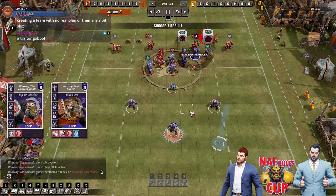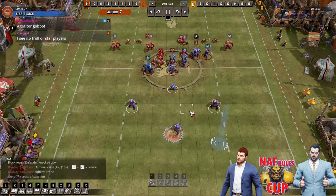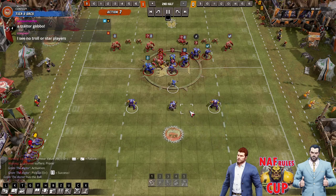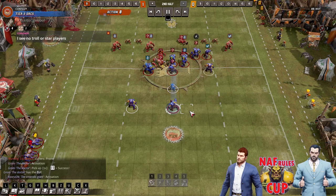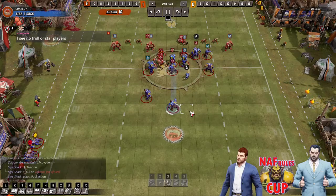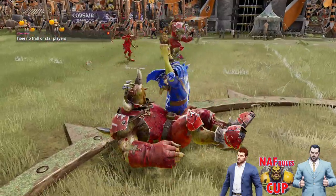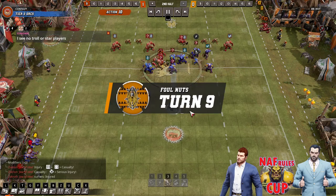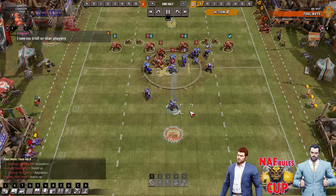The ball carriers are rubbish, the team's really slow — nothing about Black Orcs is really good. So at least if you give them loads of mighty blow, they might get lucky. And they are better at knocking over teams a little bit and not turning over — a tiny bit better. Orc goblin can foul better than a Black Orc goblin because he doesn't get sent off.